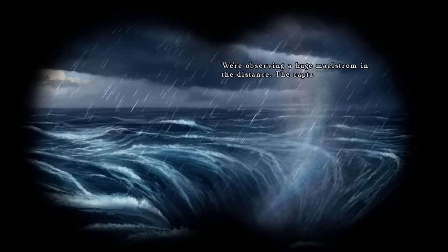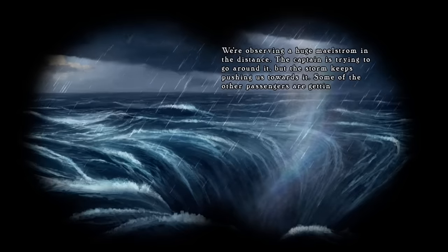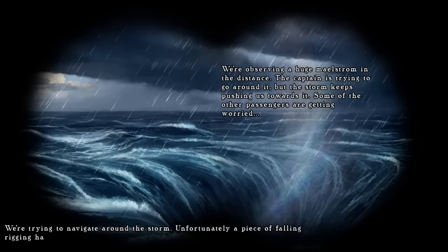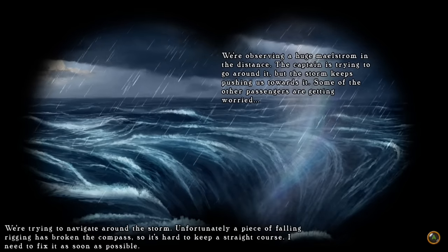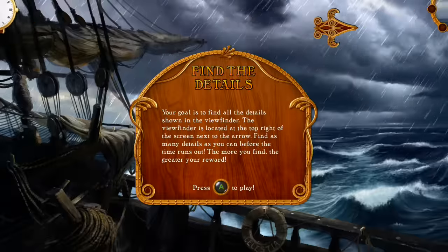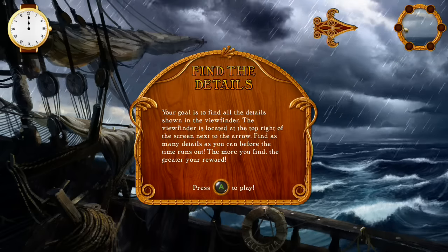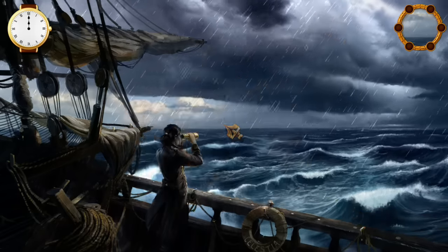We're observing a huge maelstrom in the distance. The captain is trying to go around it but the storm keeps pushing us towards it. Some of the other passengers are getting worried. Unfortunately, a piece of falling rigging has broken the compass, so it's hard to keep a straight course. I need to fix it as soon as possible — this ship is absolute garbage, everything breaks when we need it. Your goal is to find all the details shown in the viewfinder. Find as many as you can before time runs out — the more you find, the greater your reward.